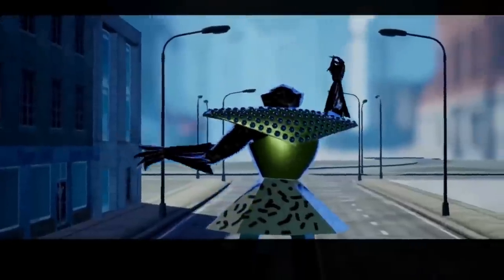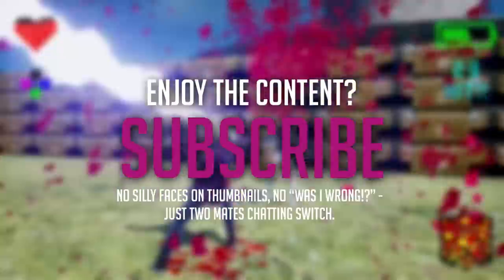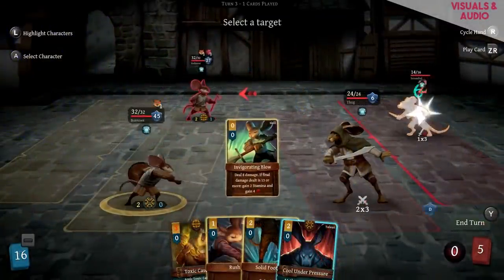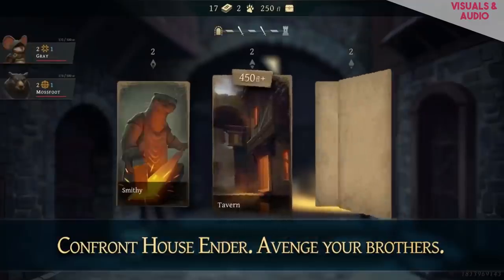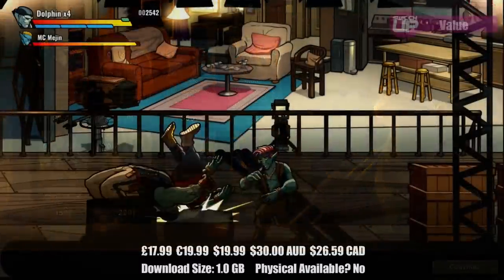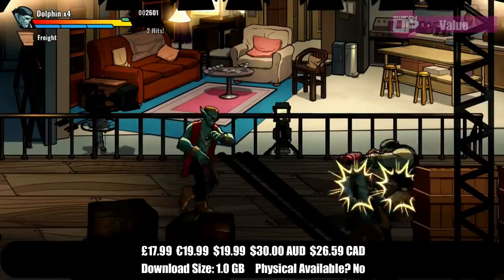So there you have it — those are the 10 best scoring games for the month of August. As I said, there were 14 reviews in total. The four games that didn't quite make this list were Ayo the Clown, Foreclosed, King's Bounty 2, and Monster Harvest. The links to those four reviews and the 10 featured in this list are in the top comment if you want the full story. Did you pick any of these games up? Did you enjoy them? Was there anything else you bought in the month of August that you want to shout out in the comments section? Please feel free and let everyone else know about a potential gem they may have missed out on.